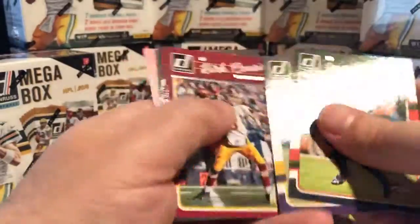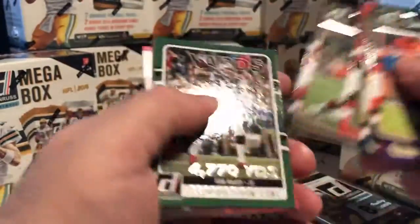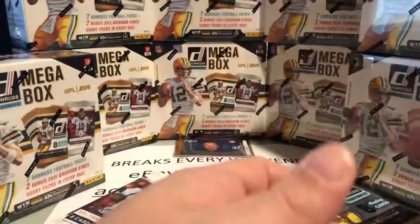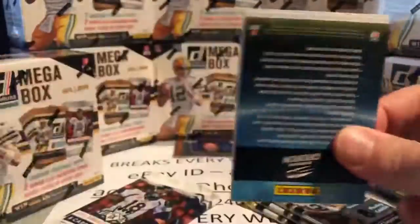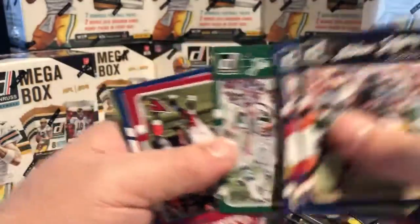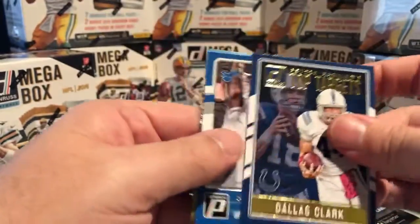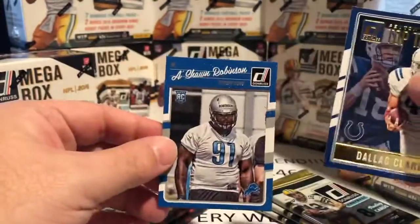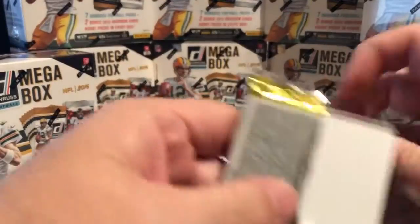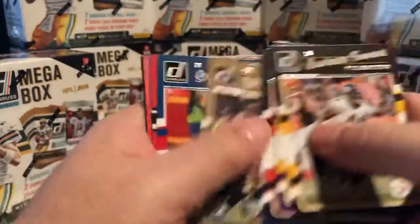There are a total of six Fans of the Game — three of them do not have teams and three of them do. There's a nice Tom Brady insert. Each pack again has six base cards, one insert, and one rookie, though it does vary sometimes. There's a nice Joe Namath. Here's a nice Peyton Manning Top Targets insert — Dallas Clark, one of his favorite targets when he played for the Colts.